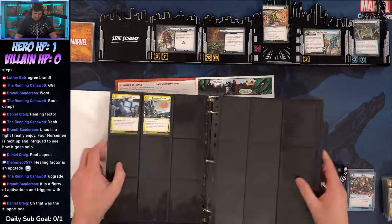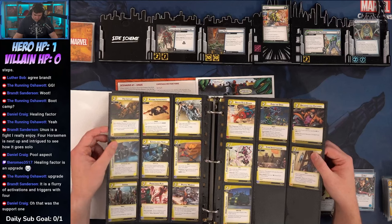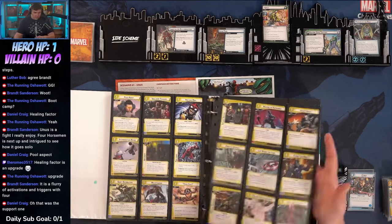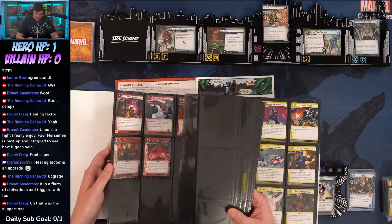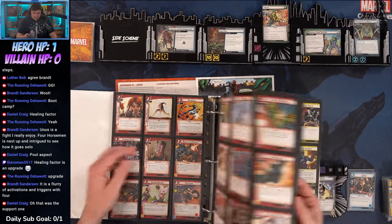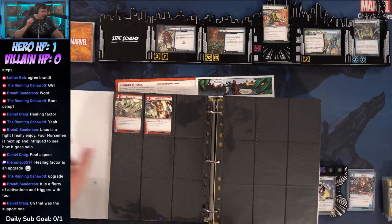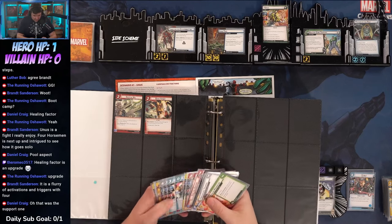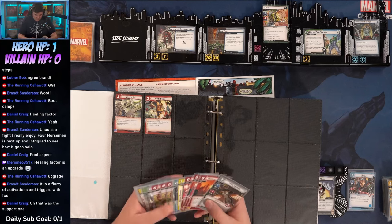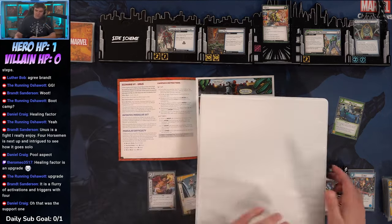We can put any blue supports in regardless: Beat Cop, Surveillance Team. There are a lot of upgrades. I'm thinking Bootcamp or Med Team. I'm leaning towards Med Team — I think it provides a little more support. Let's go Med Team. I do like it when campaigns bring in off-aspect cards.